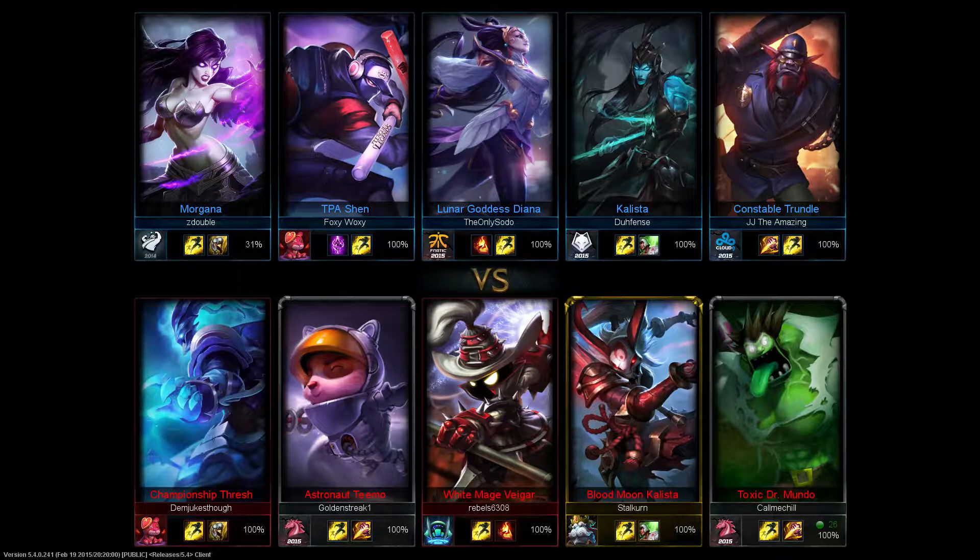I'm going Toxic Dr. Mundo. We're on the red side, and we've got Veigar in the mid, Thresh and Kalista in the bottom lane, so a little more normal there.